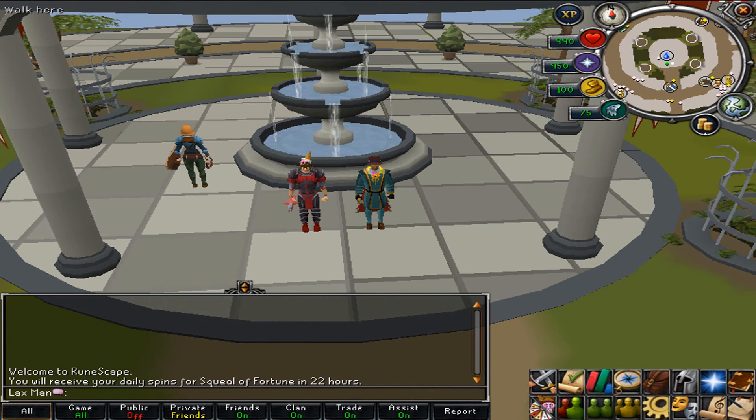To put everything in a nutshell: buying vials of water, chinchompas, maple, yew and magic logs, dragon bones, and frost dragon bones — you'll be able to flip these items in a few months and make a giant profit due to the Botany Bay update. If you want to save some money or earn some money, buy your items now and in the long run you'll make a good amount. That's all for this time, we'll see you tomorrow for another video.